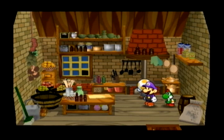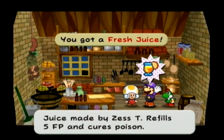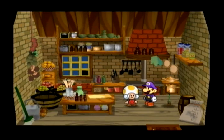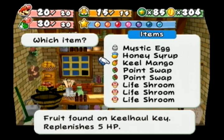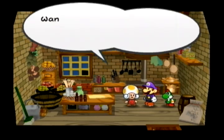The Keel Mango from Keelhaul Key — if you cook that by itself, the Keel Mango heals 5 HP but cooked it restores 5 FP and cures poison. The poison-curing could be useful, though poison isn't very common in this game — not as common as in Paper Mario 1 where it was quite common.